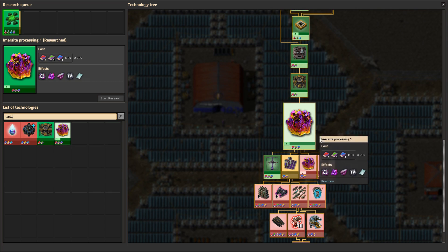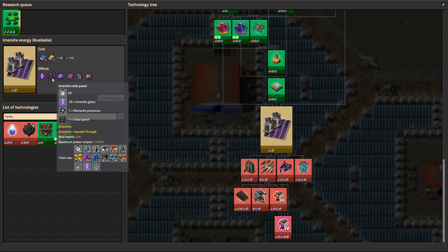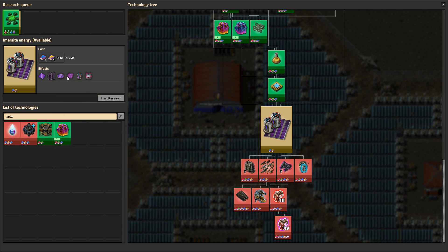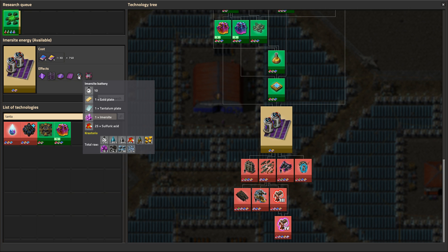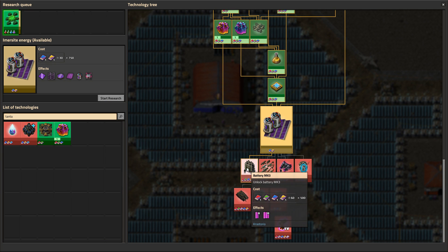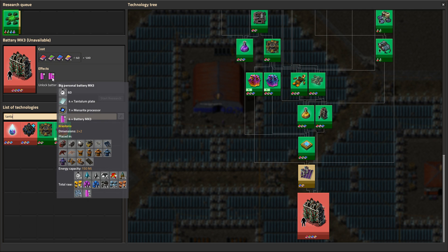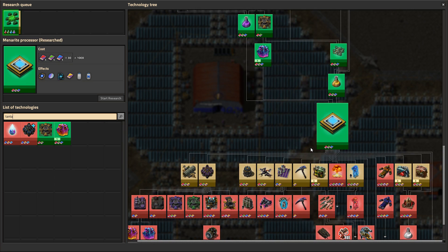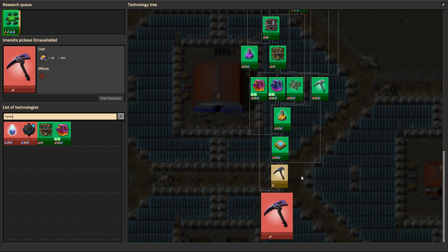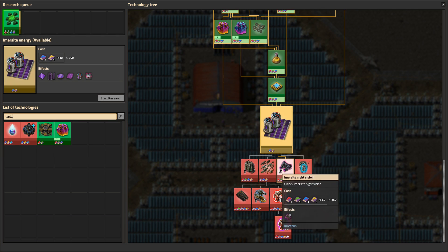Let's go from here and just see what it goes into. It goes into Immersite energy. Immersite energy — not a single bit of tantalum anywhere. One tantalum plate for the Immersite battery. Titanium plates. Tantalum plate here — big personal battery. That's kind of not a lot. And this one Immersite energy goes into some.